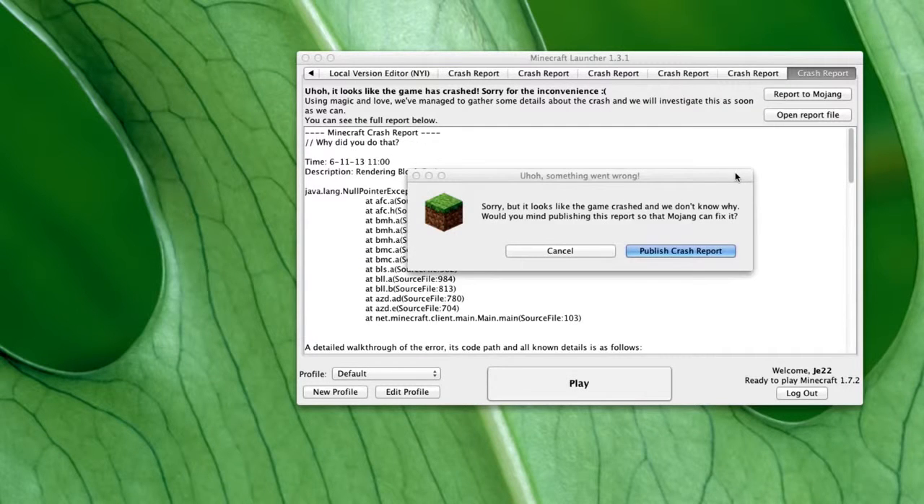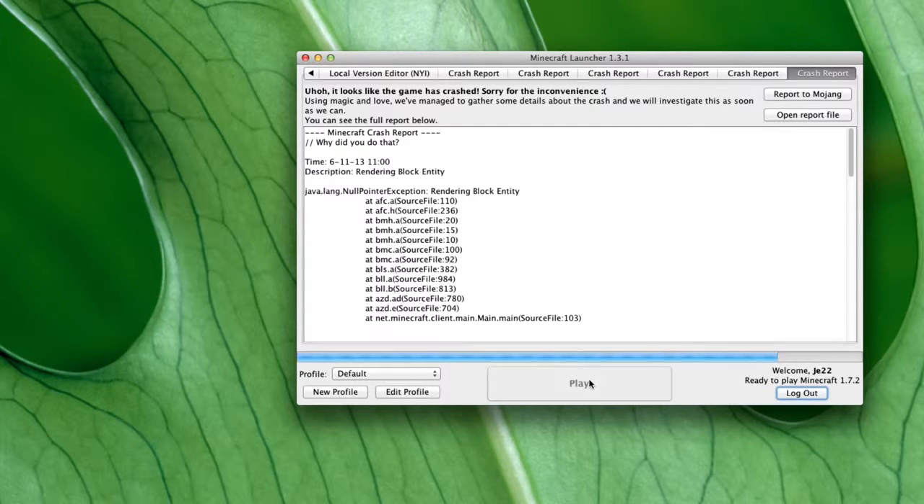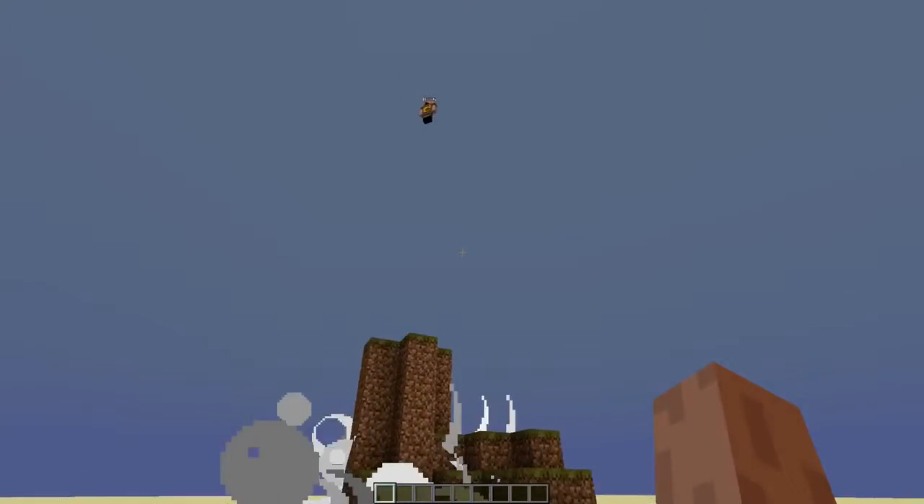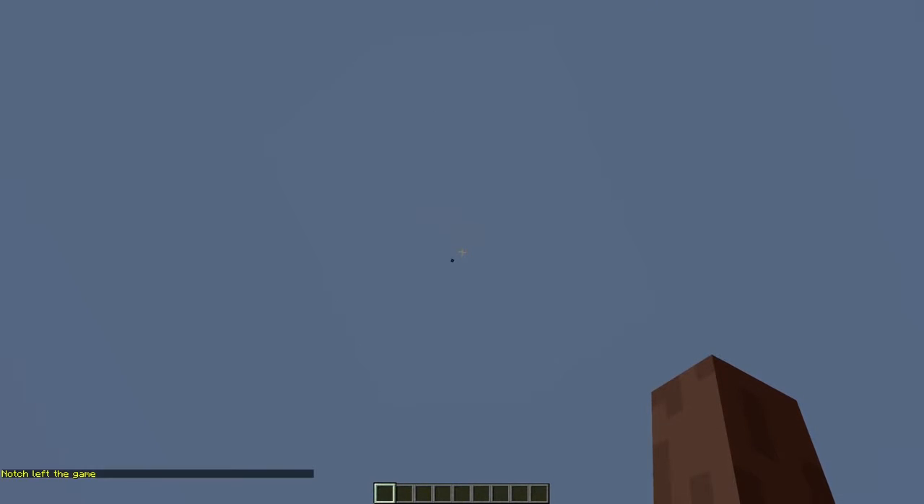And then you'll actually leave the server. Well, your game will crash, but you'll actually leave the server. I've got Notch here to demonstrate how this looks from the outside. There he goes. Now, this may not actually be Notch, but I guess you get the idea.